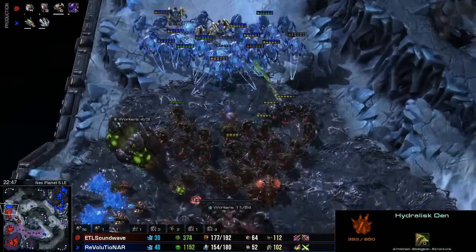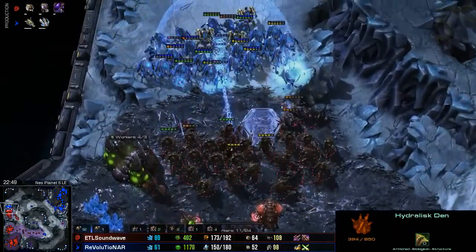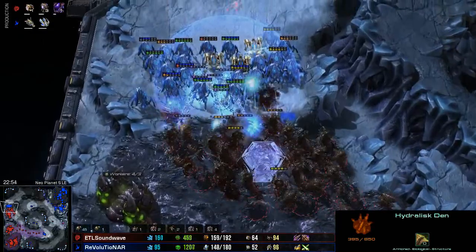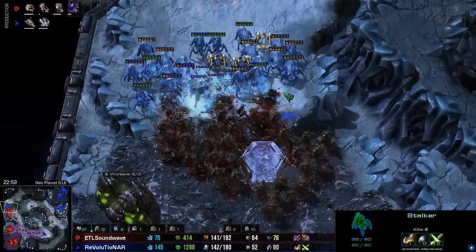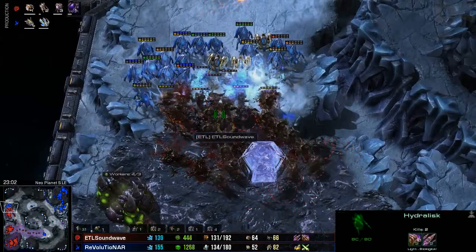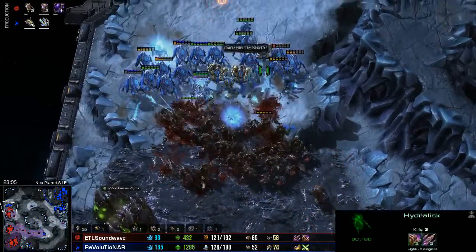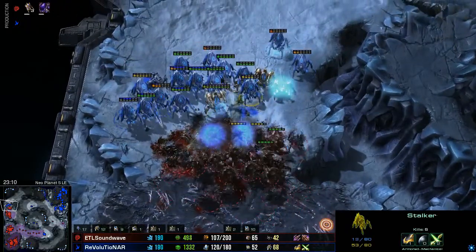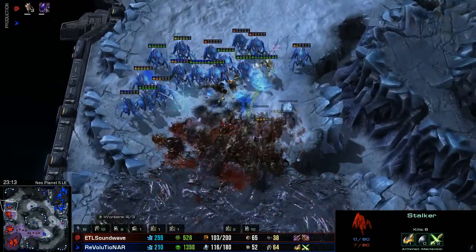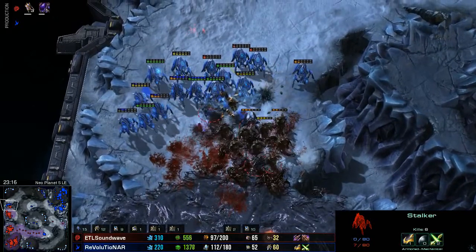Coming in — Guardian Shield activating. Hydras going to work on the Stalkers, blinking back as best as possible to keep the Stalkers alive as long as possible. Revolutionar doing a pretty decent job, but these Hydras are just huge here — they've got their 2-2. Revolutionar only has 1-0-2, keep in mind. The Hydras are targeting down some of the Immortals, getting rid of the last of them.